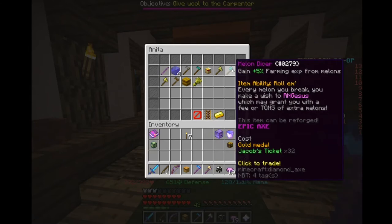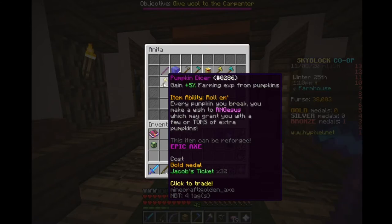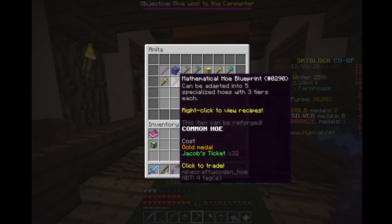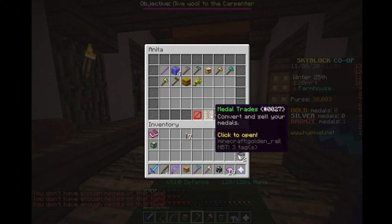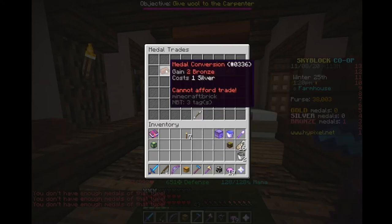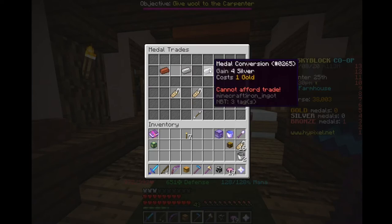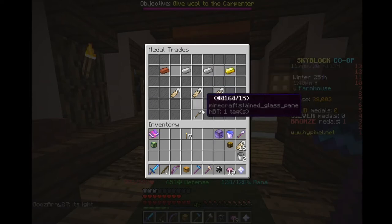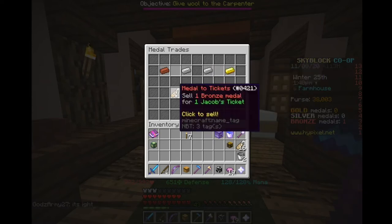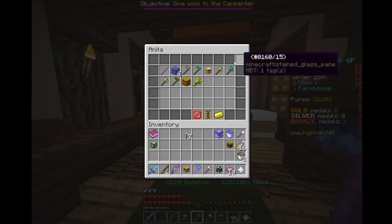The melon dicer is quite cool — I wonder how much that RNG actually works. There's also the pumpkin dicer, same thing. The mathematical hoe I don't know exactly how it works yet. You can also convert and sell your medals — you can give bronzes in to make silvers, and golds take four silvers. So you could do like 12 bronzes and convert them into one gold. You can sell them for tickets but I don't think those are worth it. I would stick to keeping medals and upgrading bronzes to silvers then golds.